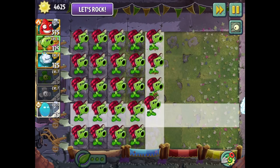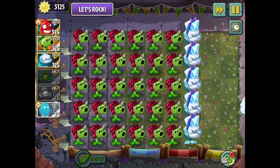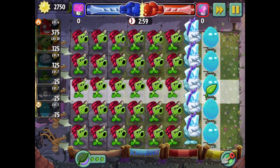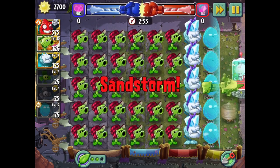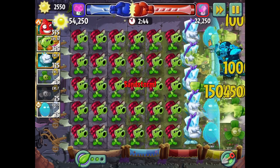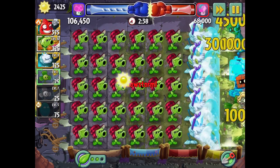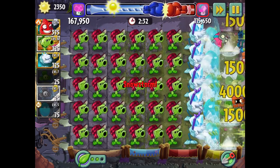We're gonna go for a full column of cold snapdragons and a full column of infinites, and that's about it. Then I'm gonna put up a shield because the all-stars are going to be bashing into them. From here on out it's just us putting blovers down over and over, hoping our score naturally gets to the level we want. He already took out one of my infinites - I think that was the surfer zombie. We basically always want to have a blover on the field.